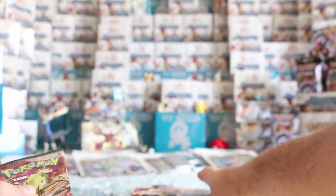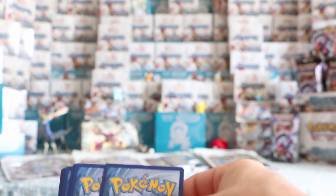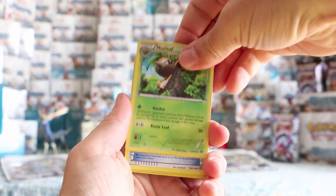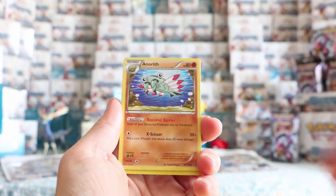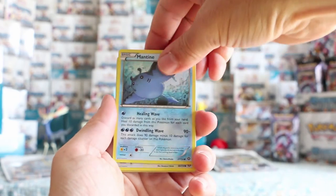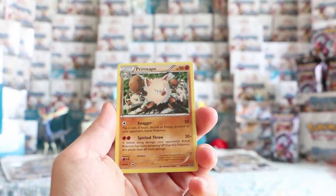We have our other half. Let's put the empties to one side. I'm going to try and motor through this half so we don't take as long. Our reverse is Fungus, and our rare is Primeape.